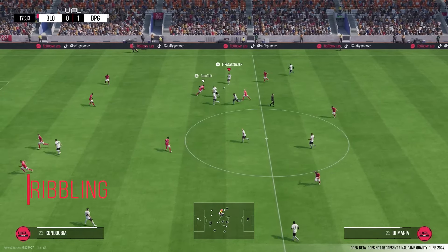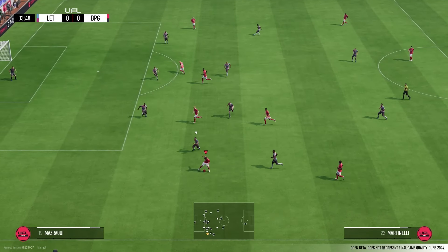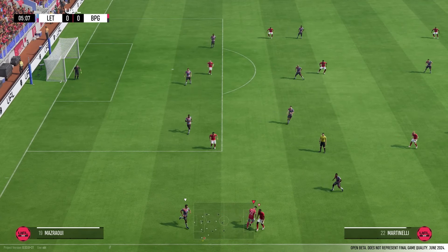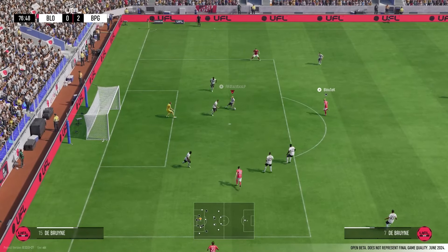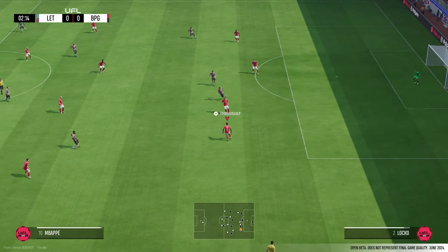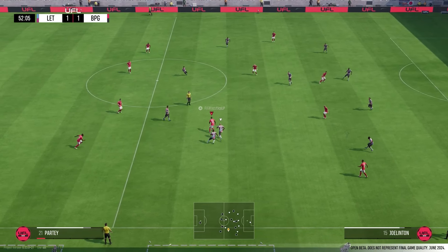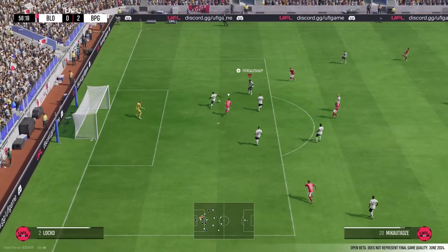Dribbling is causing the biggest irritation at the beginning if you're used to FC. I can't definitively assess how much of this is intended from the developers, but personally, this is where I notice missing animations the most — maybe a delay in trapping the ball, or some really clunky touches when turning, even when you don't face any pressure from the opponent or use sprint. Another aspect is the non-existent physical presence of your player. In FC, you can control situations by just facing away from the opponent and protecting the ball without explicitly using shielding. In UFL, this natural shield isn't really a thing — your play will just be eaten alive by the opponent when they challenge from behind or the side. Overall, you just don't feel as much in control when dribbling. Some of it can be compensated by getting more experience and a better feel for what you can get away with.